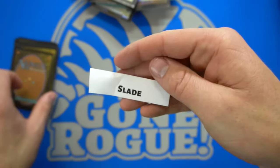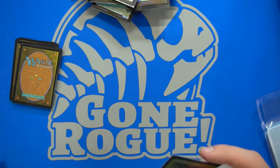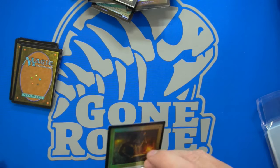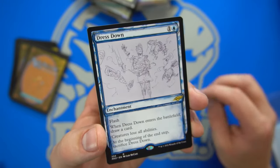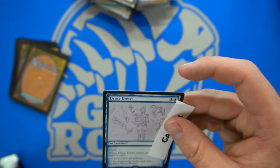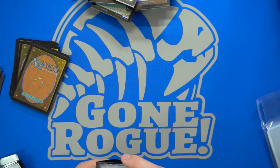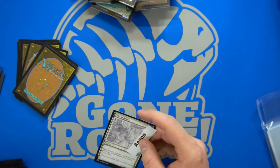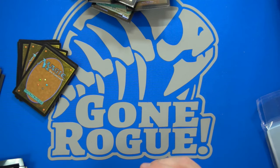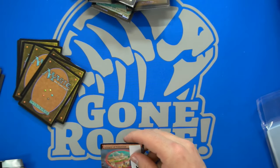Here we have another pack — a beast and a Thopter token, lots of Thopters. Slade gets the Blacksmith Scale. Next up we have Garruk — gets not a Garruk, just a Dress Down. Flash, enchantment — at end of battle draw a card because you lose all abilities, then sacrifice at the beginning of the end step. There's got to be some use for it. Of course, Kevin not reading the flash ability. Aaron gets Late to Dinner. Cody gets a Glimpse of Tomorrow.